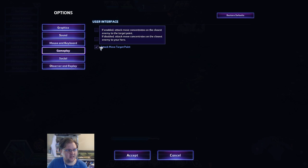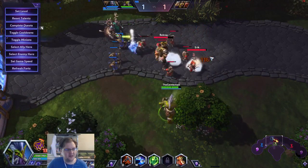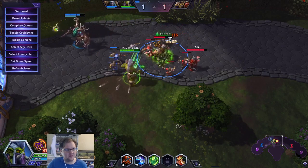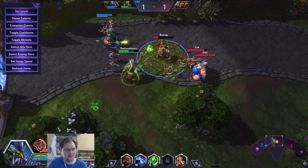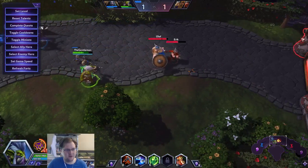What Attack Move Target Point does is attack whatever is closest to where I click. So I'm clicking next to the top archer and I'm attacking that. I'm clicking on Bailog and I'm attacking Bailog. I'm clicking behind here, so I'm just attacking the farthest-away minion.